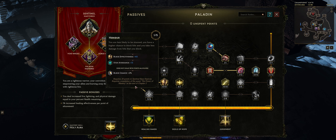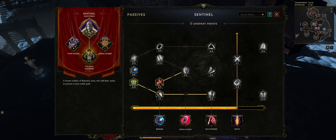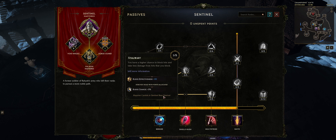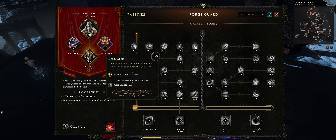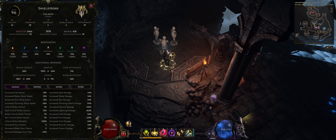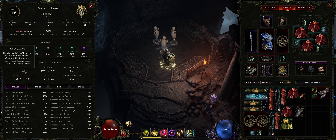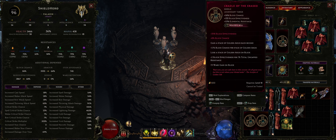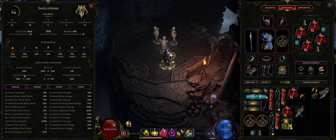Sentinels also pair very naturally with using block. In the sentinel passive tree there are ways to get bonus block chance — you can pick these up really easily with just one point each. You can get 3% block chance from one node, 2% from another, and 2% from the forge guard tree, so just three points gives you 7% block chance. You can also get block chance on your rings. Totaling up, I've actually got 84% block chance with the potential for two more from my weaver's wheel. At 84% block chance, every time I block I'm going to be taking 68% less damage.